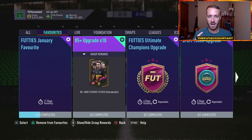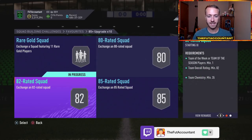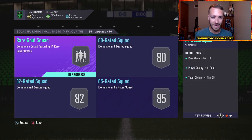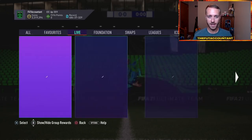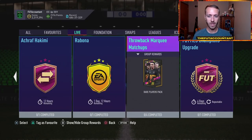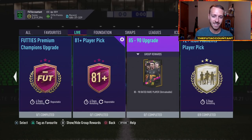All of that really low tier fodder is up because people are grinding this 85x10 and it's so easy to get this done if you have a couple of high rated cards. From an 85x10 you can rinse those back into this and try another one until you hit some big players. You can just keep rinsing and recycling these into the SBCs if you have enough low rated cards to keep turning in, and that's why there's so much demand for those low rated cards.